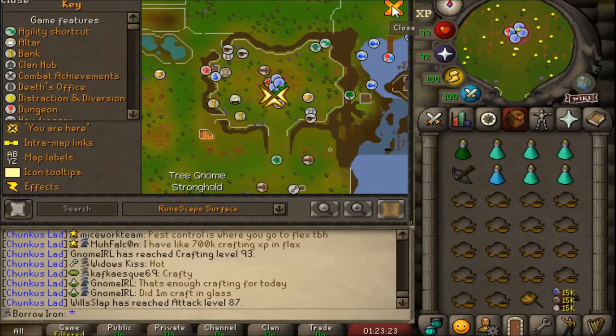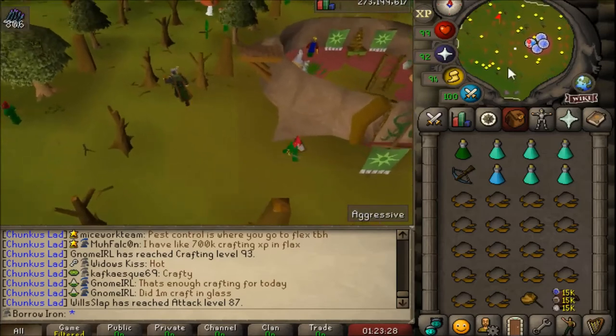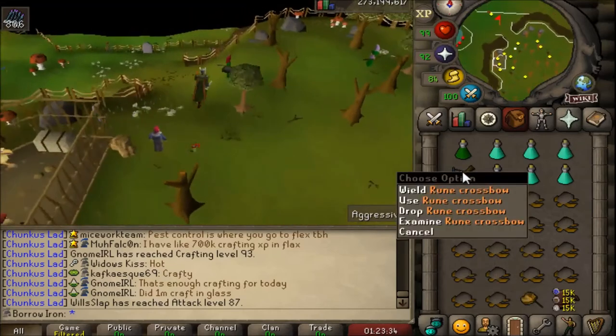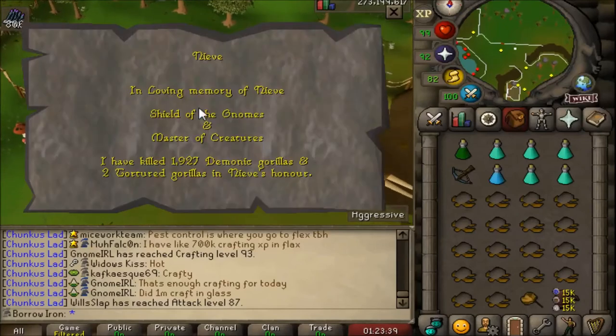Just have fun with this grind because it's not very fun whatsoever. You need to make sure you have two switches - melee and range is best. I'm sticking to my trusty rune crossbow. This is what my kill count is looking like so far on this character.